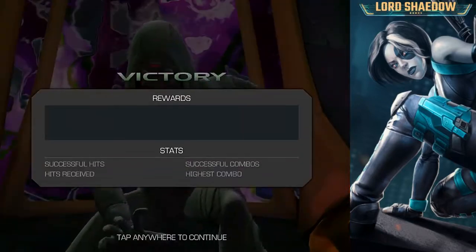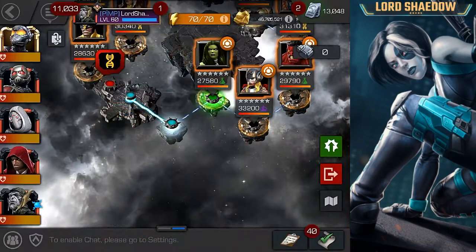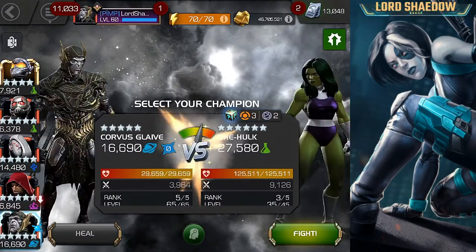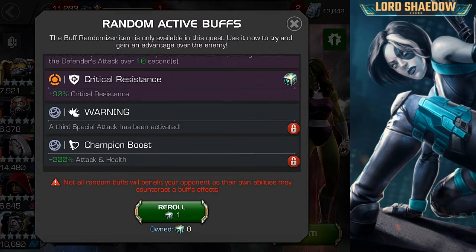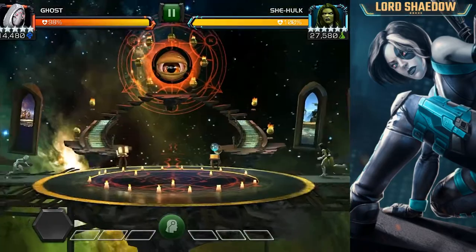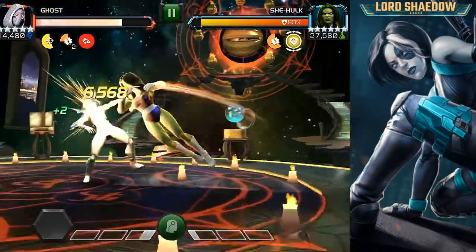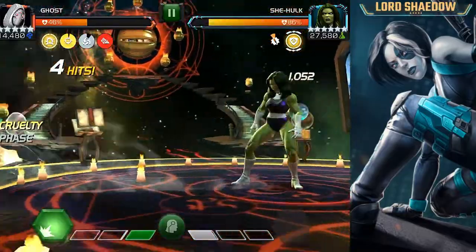As you saw, Ghost tore up X-23. The reason I brought in Ghost is because out of all my champions she is the most versatile. When I don't know what I'm facing, I think of bringing in Ghost because she can handle so many different situations and nodes. As long as Ghost can handle whatever combination of nodes, I'm going to stick with it and not reroll.